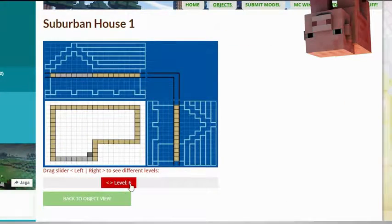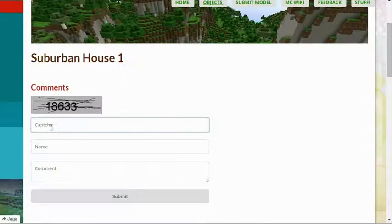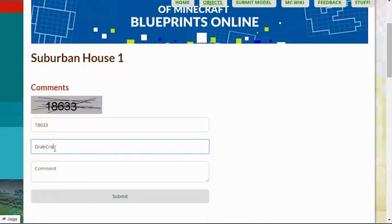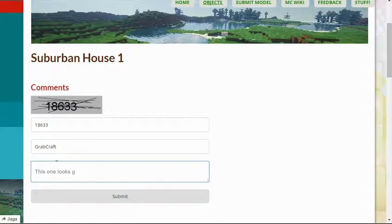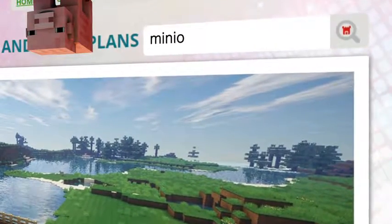Check out the layers of the objects and scroll over to see the materials you need. Comment and rate the best of the best or your least favorite objects. Use the search bar to find your favorite characters or famous houses.